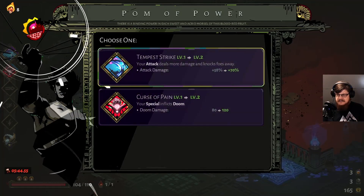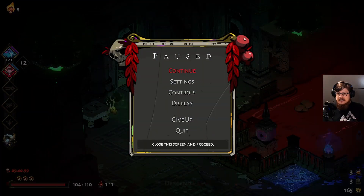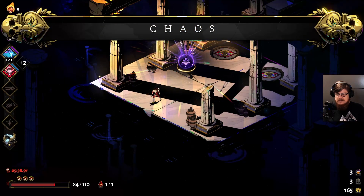That was a good fight! Tempest Strike up to 70% damage — oh, that sounds nice. And there is a trial with Ares and Demeter. We paid for it, so we ought to take it.